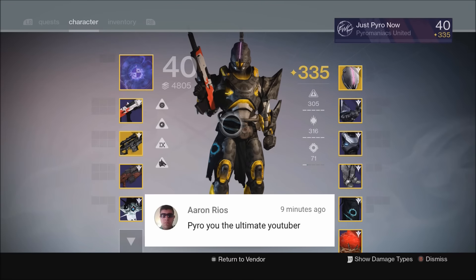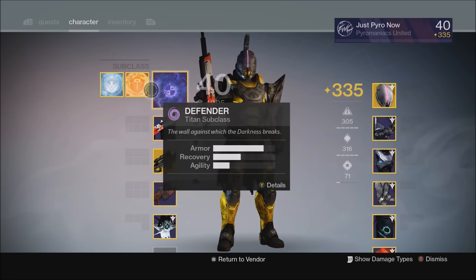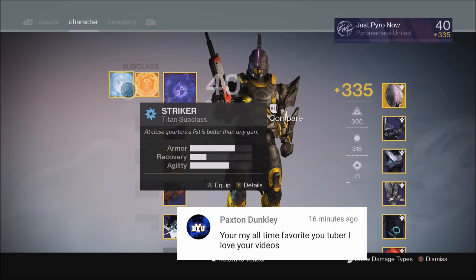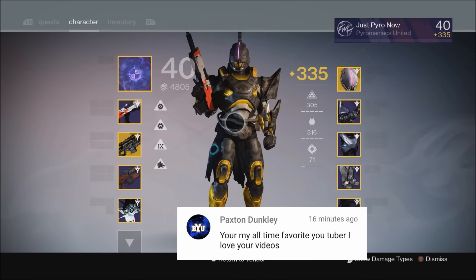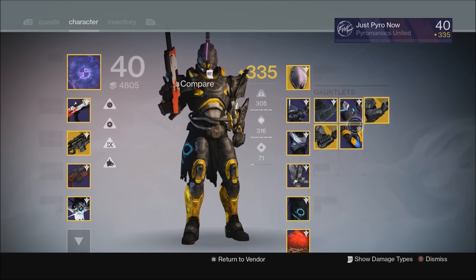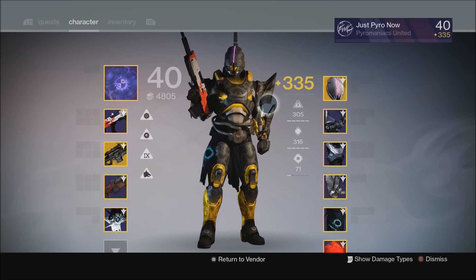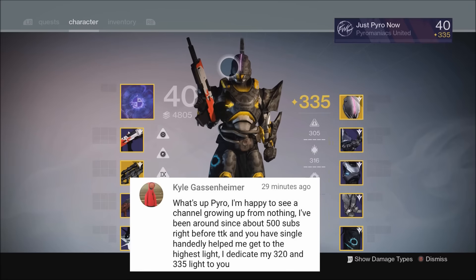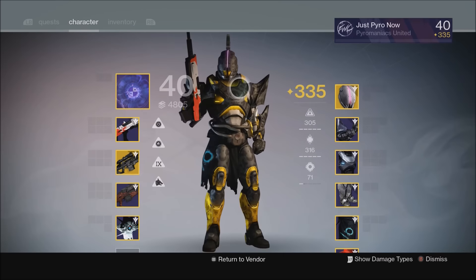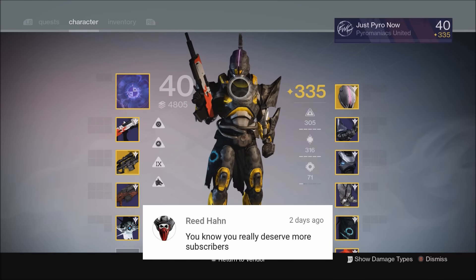Hello everyone, welcome to another Pyro Gaming video. In this video, we are going to be taking a look at the Titan and the three subclass builds that I like to use and why I like to use them. We will also be going over exotic armor pairings to accentuate our subclasses, and I will tell you which perks I use in different situations. This is not PvP — we are not talking Crucible at all. This is only PvE.